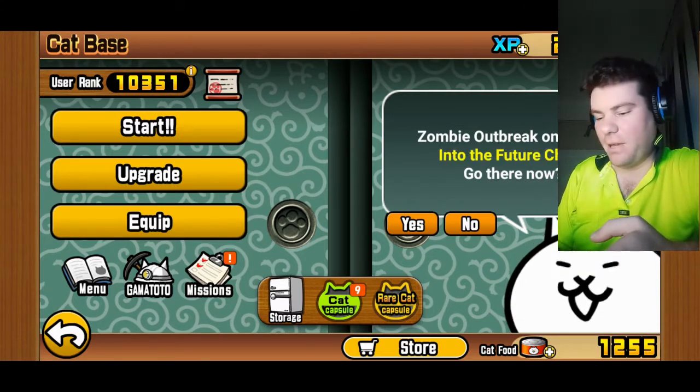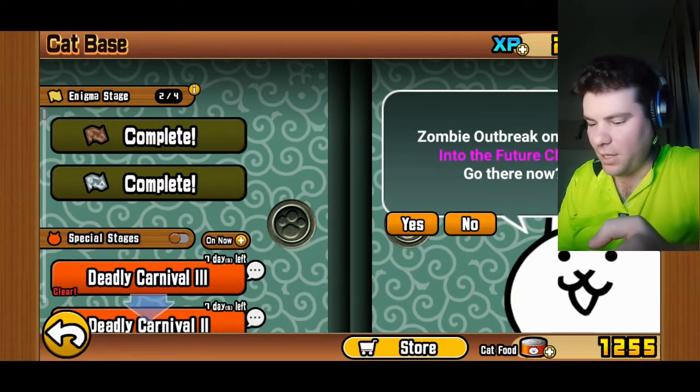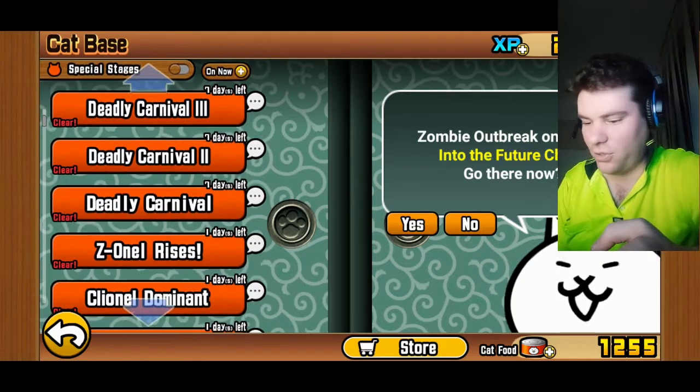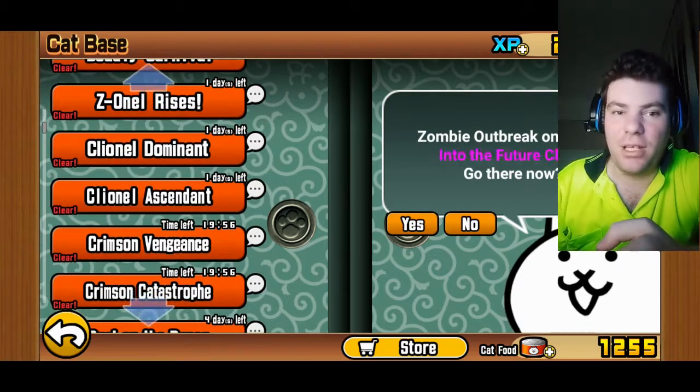But anyway, let's get back into Battle Cats. We've got a nice user rank at around two ten thousand three hundred something. Deadly Carnival with Deadly Carnival 2, we've got Z1 Rises. I've beaten that. Yeah, that was really hard.